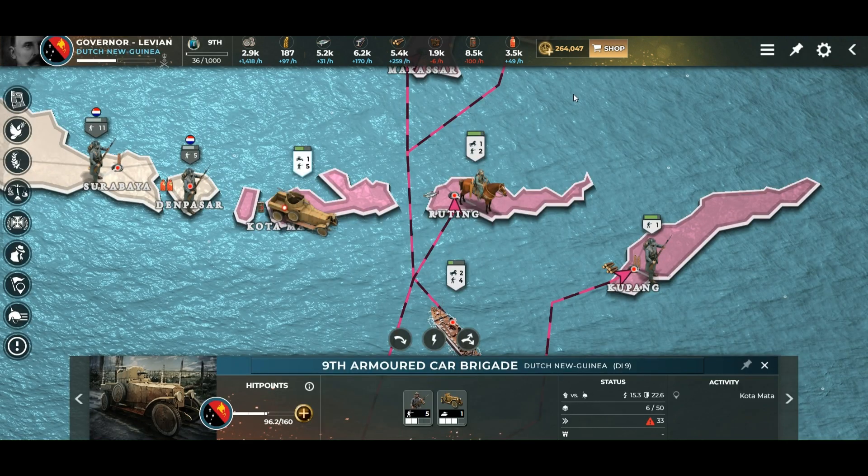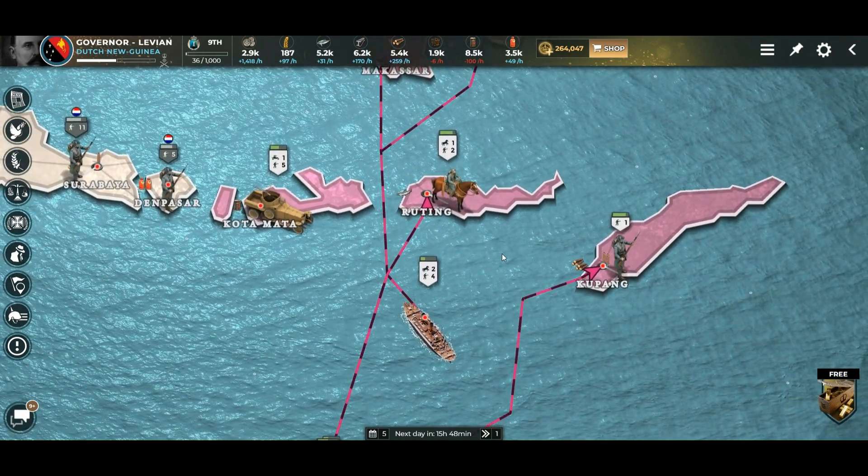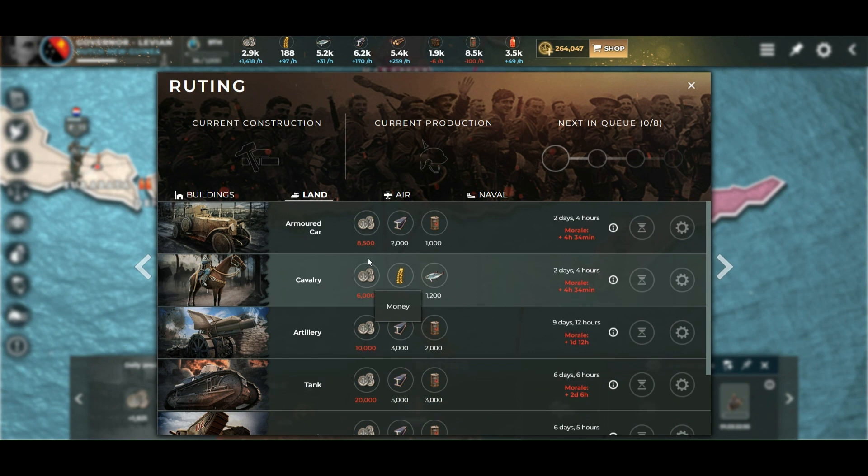Cavalry is significantly better when attacking, not defending. Let's click on a province and check the cost. The armored car costs 8,500 while cavalry costs 6,000 — so it's cheaper. Cavalry costs 1,200 grains and 1,200 fish, while the armored car costs metal and energy. So cavalry is a really good choice when you have a country with lots of food production and good grain and fish output.